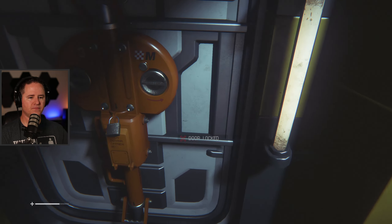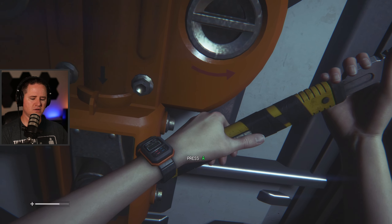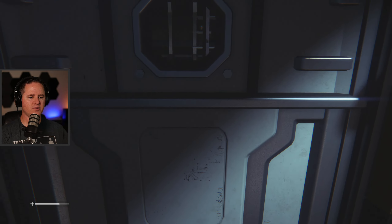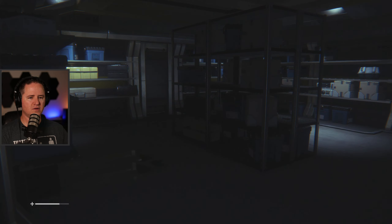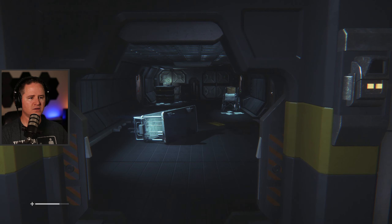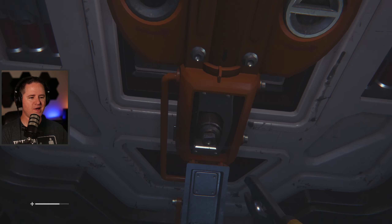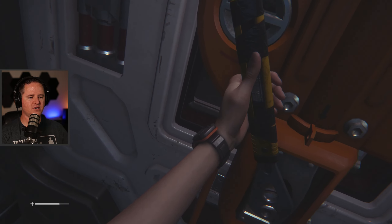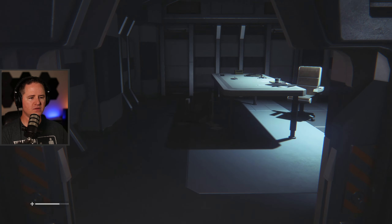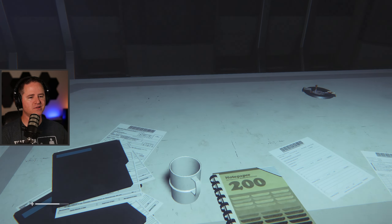Now we're going to figure out how to use this maintenance jack. Press A — yeah, not so shabby! We've got all kinds of different things we can open up now. I like that you smash the lock off first. I just saw her watch — that's a cool looking watch. Anything in here? It wouldn't lock for no reason. Loot — I'll take loot!